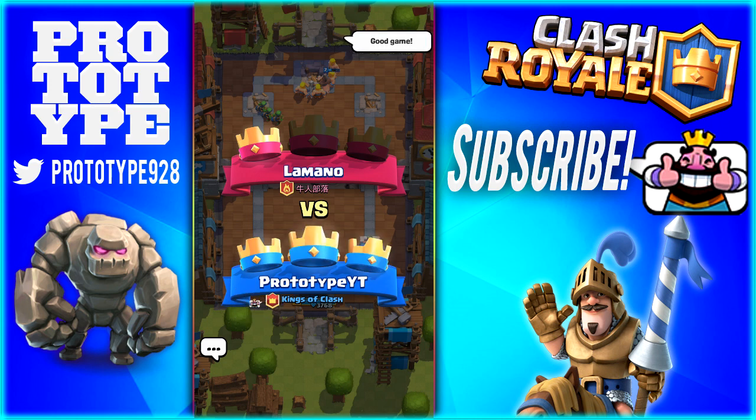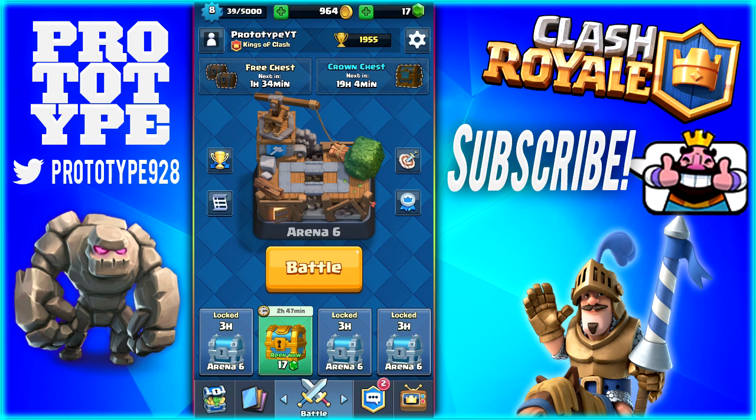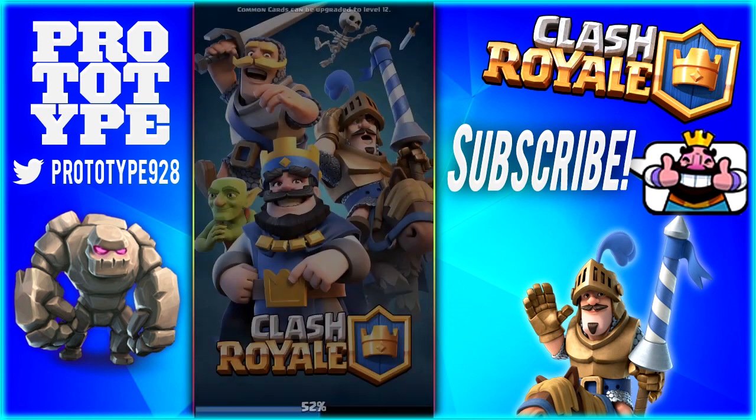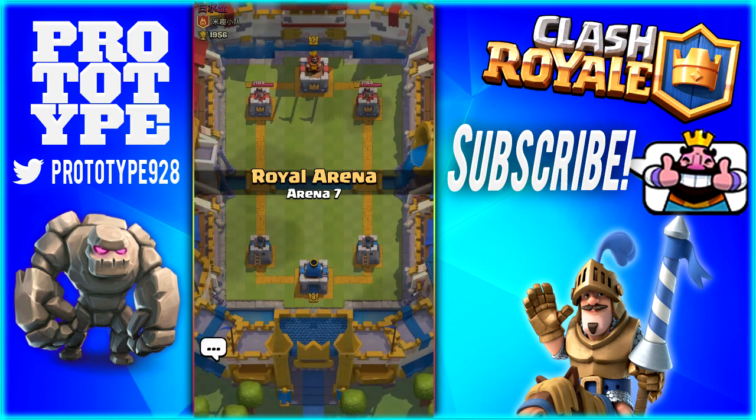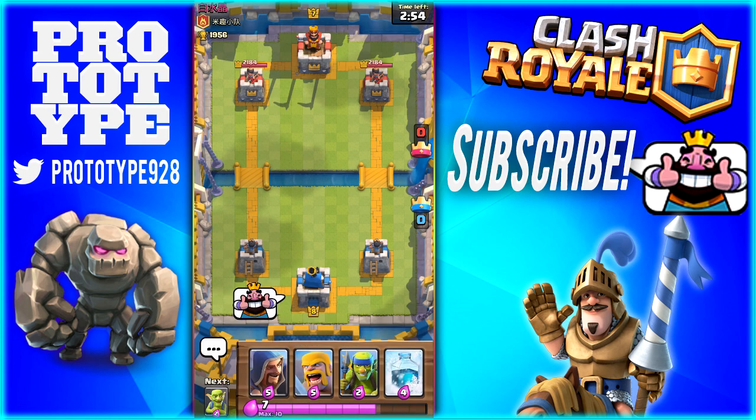Awesome stuff, man. This deck is great if you play it right. The Golem is a super expensive troop. So what you want to do with this deck is wait for them to spend their super expensive Elixir troops, and then maybe rush the other side, get off a little bit of damage, and then successfully defend their high Elixir as well.